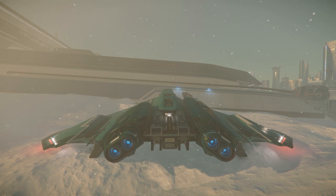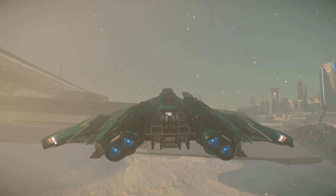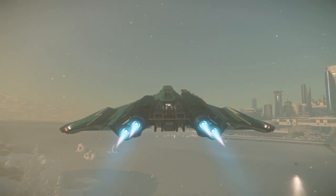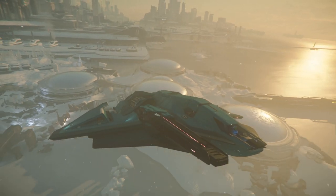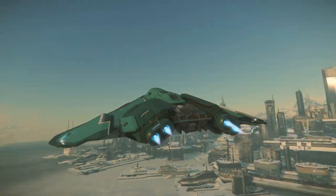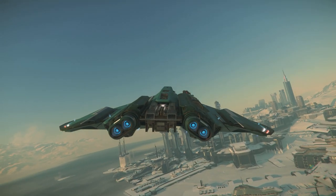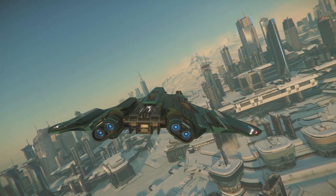Now I'm going to take off and have a little fly around. One of the best things about the game is the atmospheric system — you can really get into the weather system and stuff. Here we go, we're leaving. That's the secret parking area for people who don't want to bother with the train. There's a vehicle hangar there — it's a quick way to get into the commons to sell your stuff.